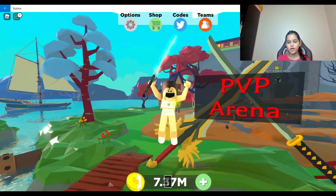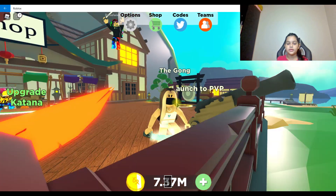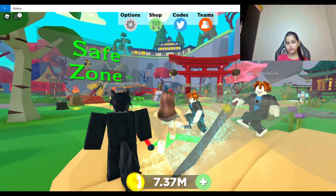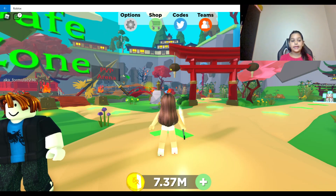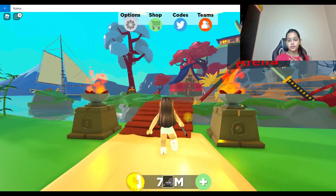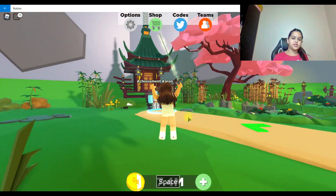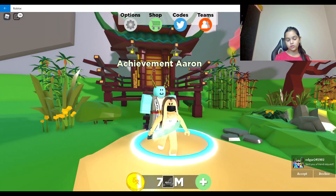When you say 'launch to PVP' it'll launch you to the AFK arena right over there. That's the PVP arena where you can kill people for coins. I've seen a lot of strong people here and I couldn't kill too many, but I think my max is around 31 people. I've got 36 total kills — I've just been playing this game for a long time.